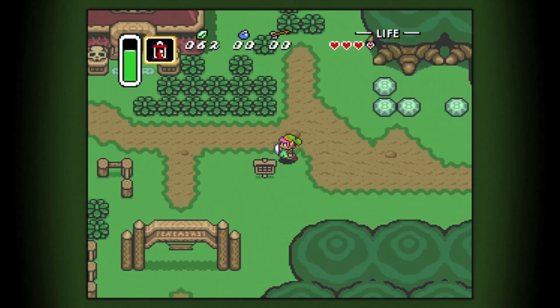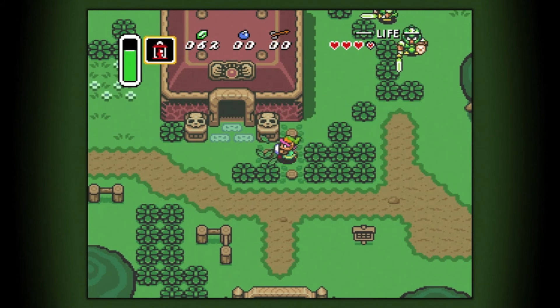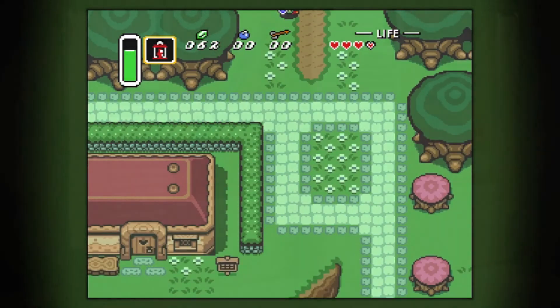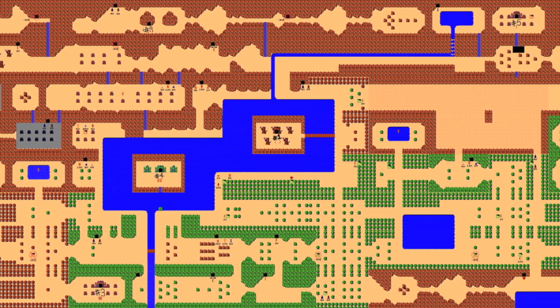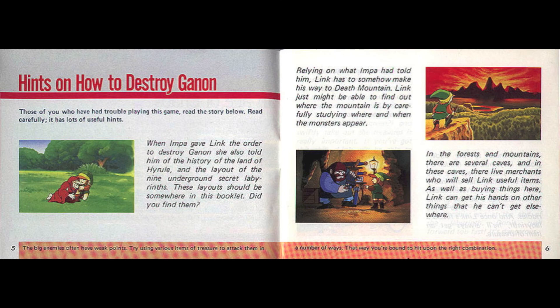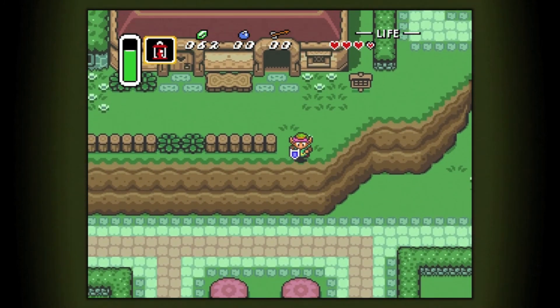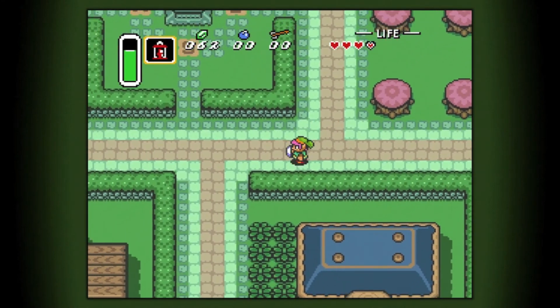A Link to the Past is unique to look at from a storytelling perspective because it was released back in 1991, when the art of storytelling in games was still in its infancy compared to today. Even the two Zelda games that preceded A Link to the Past just dropped you off into a world and let you run loose, with any story context being contained in the instruction manual. A Link to the Past isn't a particularly story-heavy game, but it has exactly what it needs right when it needs it.